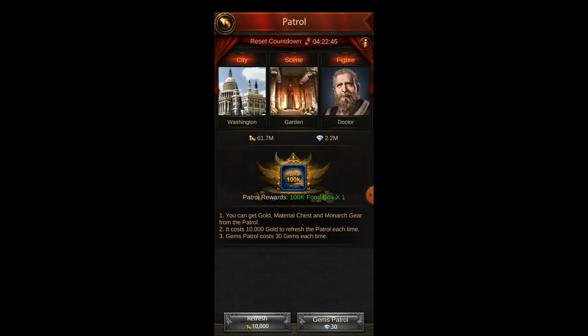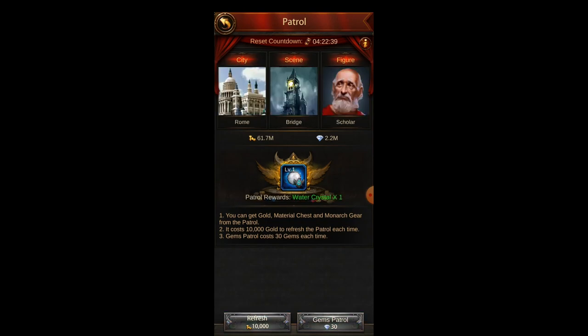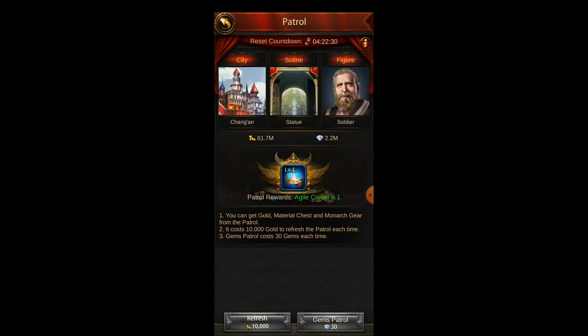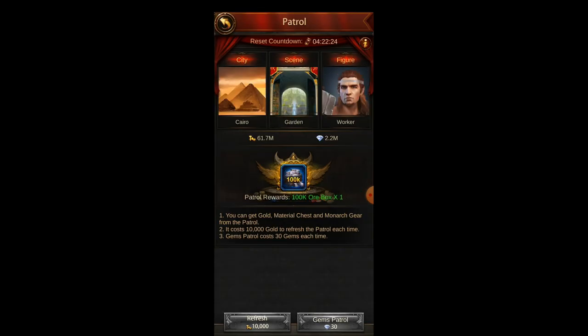And sometimes you even get the level three gear. So when you're in patrol and you see Monarch gear, don't think twice — just buy it because it's very cheap, the cheapest way you can get Monarch gear. You can spend half an hour just refreshing and buying. It's the best way to get it, but it's really slow and time consuming. It's going to take you hours and hours, if not days, to get the high level Monarch gear.